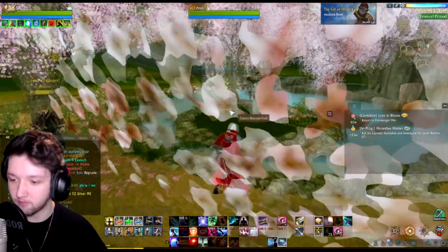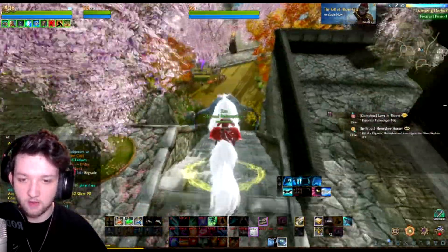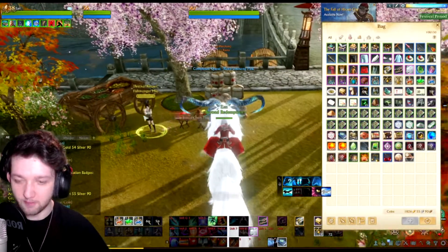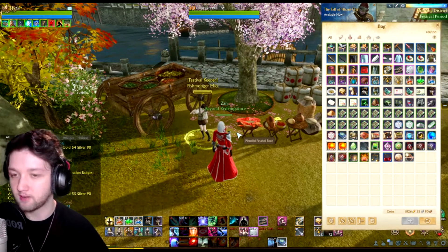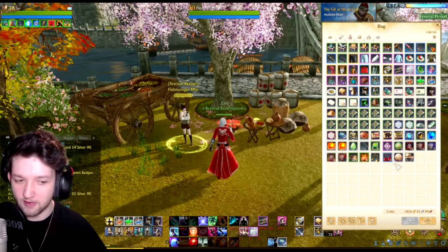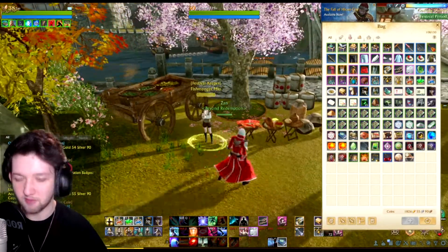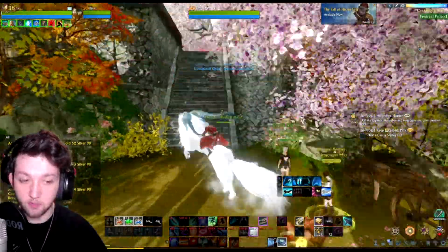That gives us an extra coin, so we're at about seven coins so far. Coming back over here down the stairs, we have one more quest to grab. The other quest I picked up is to give in three cherries. You're going to want to plant some cherry trees at your house or farm so you can have a few on you at all times to hand in. You won't need that many — honestly if you just have one cherry tree down it should be enough. I put two down just to get the job done.